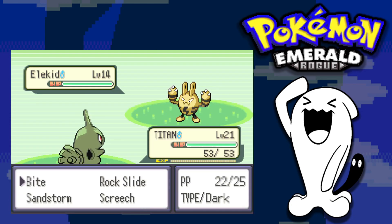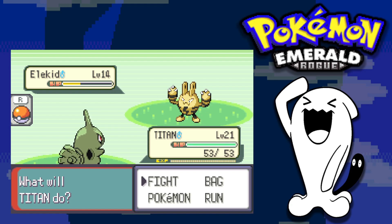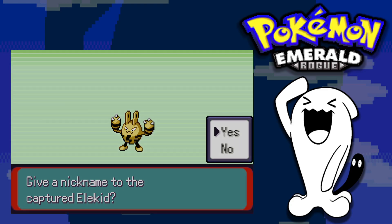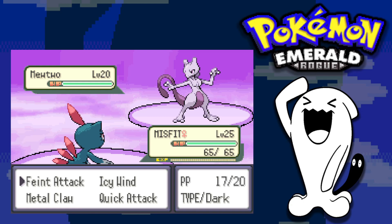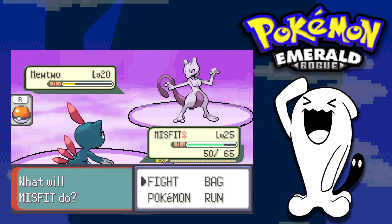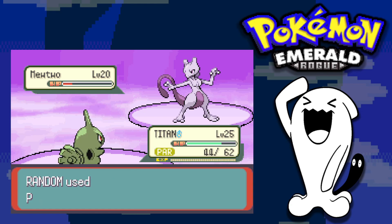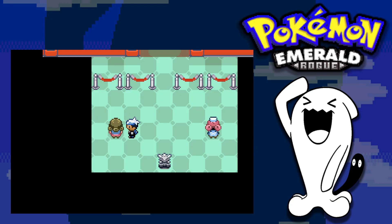Our next path is the second highest one, where we catch an Elekid in the first area — a nice little team forming. Brawly is still a problem, but there are plenty of Pokemon to catch. We have another strong encounter and out of nowhere we get a Mewtwo! Brawly isn't a problem anymore if we can catch it — and we catch it with a Poke Ball. We finished the route off and face Watson for our second gym badge.